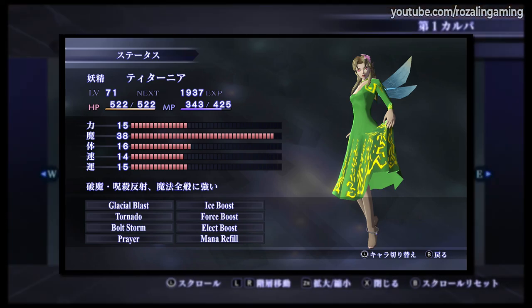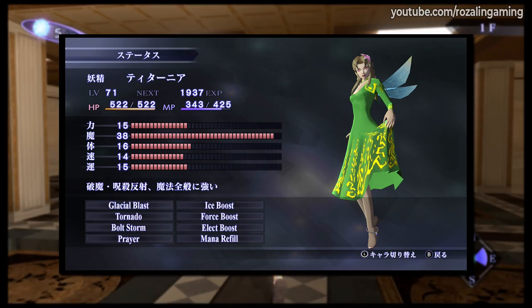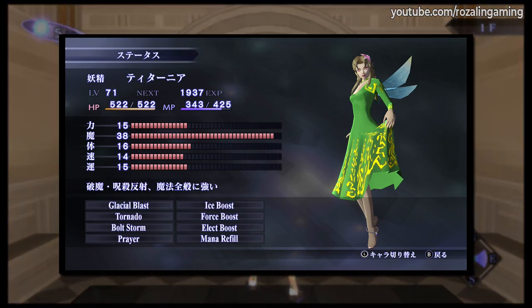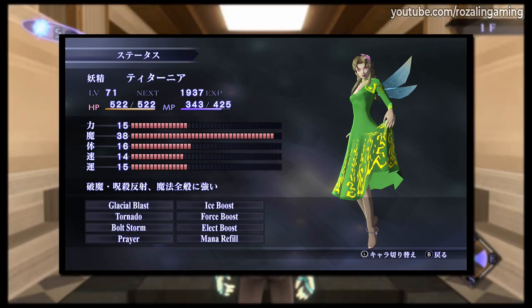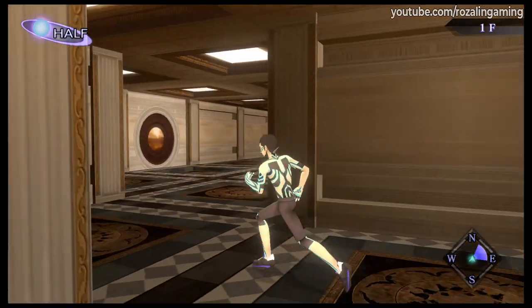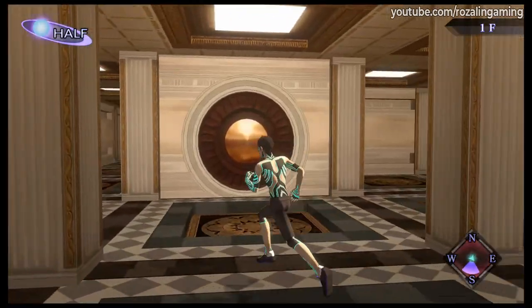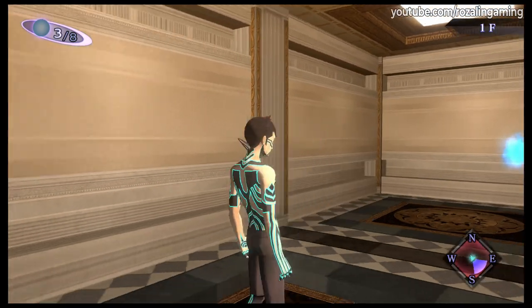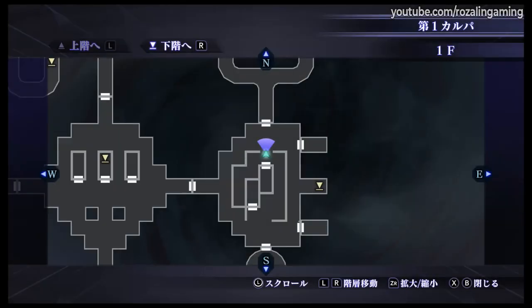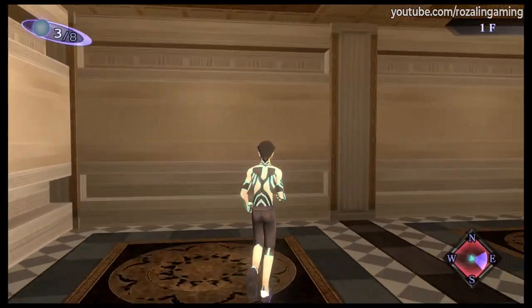Mana Refill is also taken to help keep Titania at full MP for every encounter, though if you are using the Daisojo build that I showcased in my previous video, then this can be changed for something else. We'll be keeping Prayer as it's just a nice ability to have access to should you need it. Now before I get into the actual fusion process, I should mention that the footage used will be from the Japanese version of the game, as it's the only version that I own. However, I will be walking you through the process and all relevant information will be displayed in English.